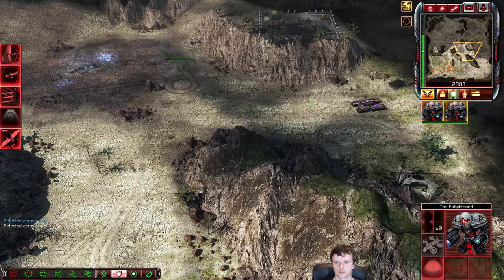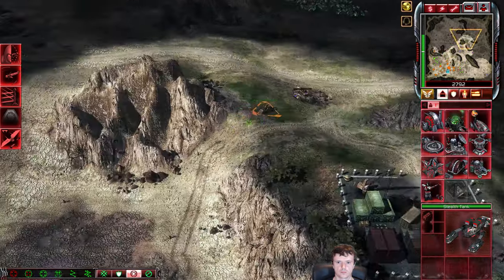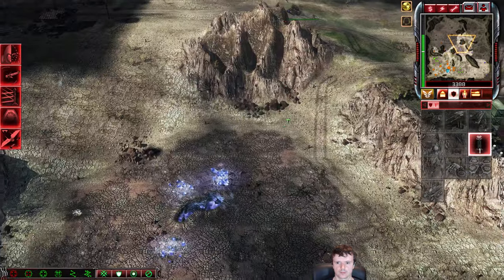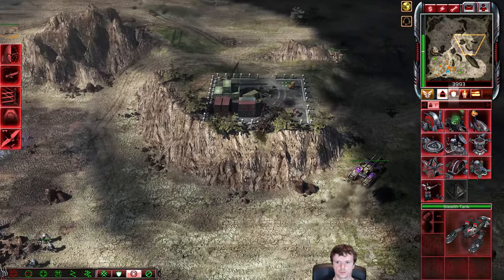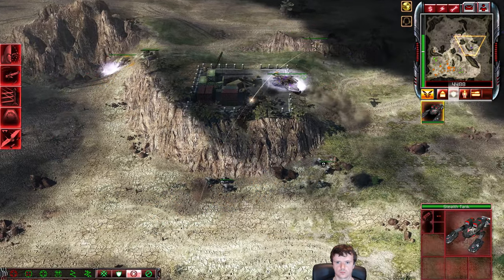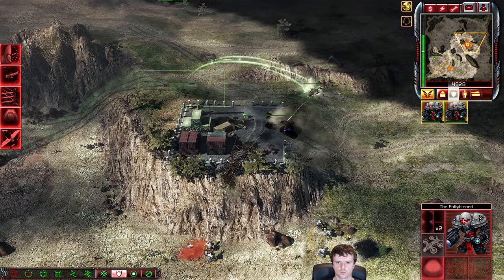Orcas are great because you can just drop Sensor Pods like he did there and reveal the stealth tanks way before they're in the base. I'm not sure if he has this area revealed — there's a Mammoth Tank there, so I can presume he put a Sensor Pod down. I catch a harvester and destroy that one. One of my objectives here is to try and rank this stealth tank up — heroic Stealth Tanks are game-ending units. It's amazing what you can do with a heroic stealth tank.